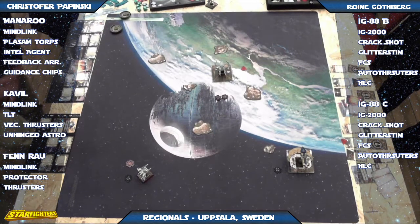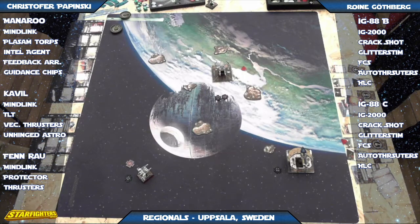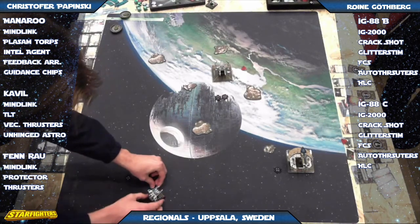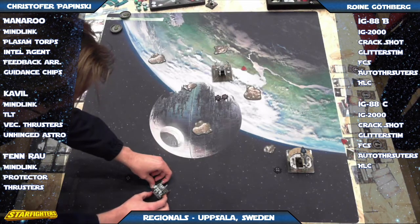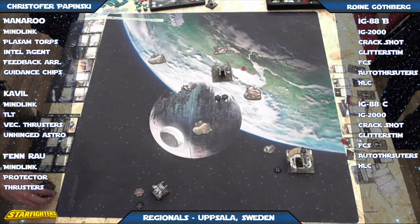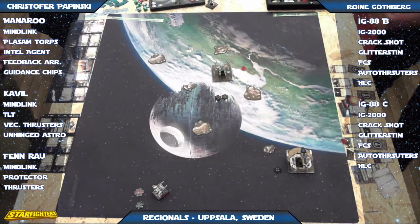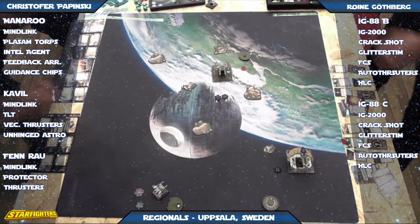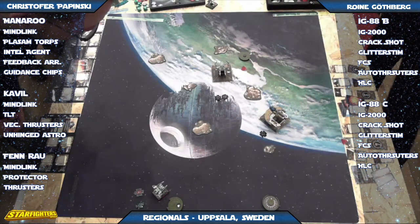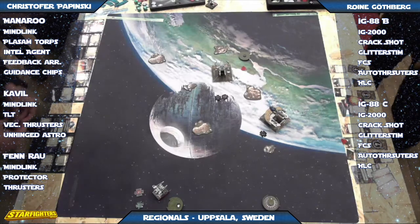If Finrao has some damage the IG could get lucky and take him out. If he could take out Finrao, he'd be in good shape against Manoroo — against an HLC you don't need range one, that's the beauty. But it's so hard with Finrao's high pilot skill to prevent him from getting into range one. That boost is crucial. The best option is to catch him at range two with the HLC. The only way for that aggressor to avoid range one with Manoroo is to turn right, which denies shots.